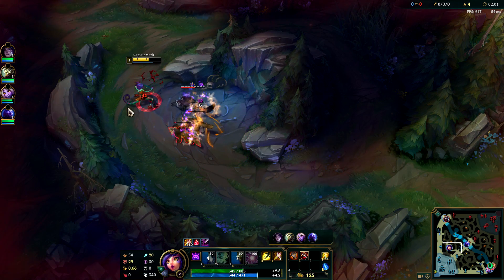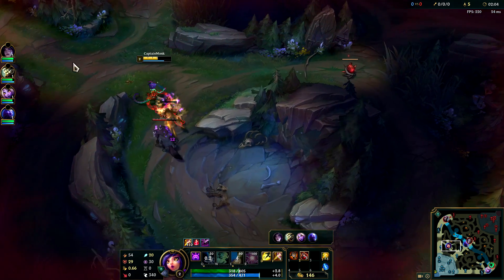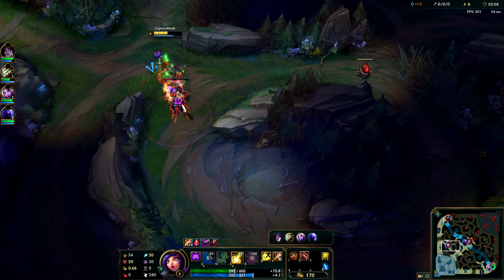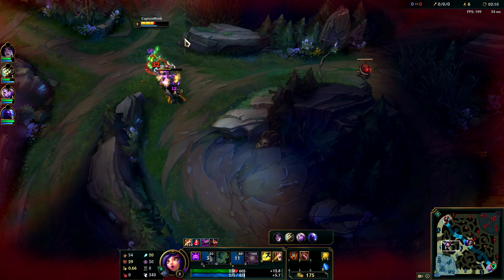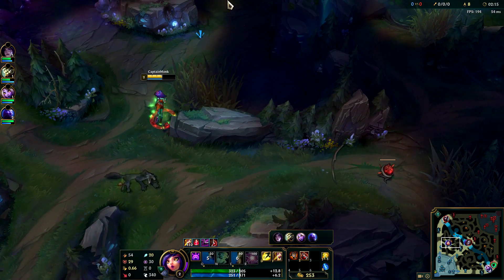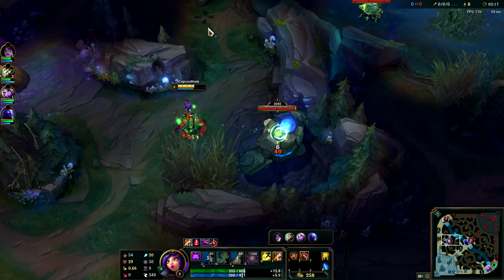You can see the Q re-procing and doing its damage a few times, which definitely helps out. Let's do the same thing with the big wolf. Our clears aren't the worst — they're definitely not too bad. You just got to pace yourself. I had to come back in because otherwise the wolf was going to reset. Onto the blue buff — not too bad of a start for us.